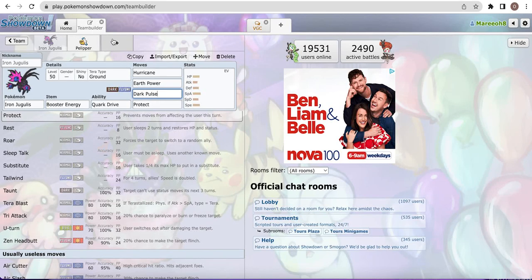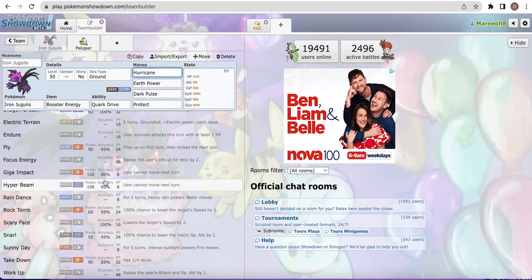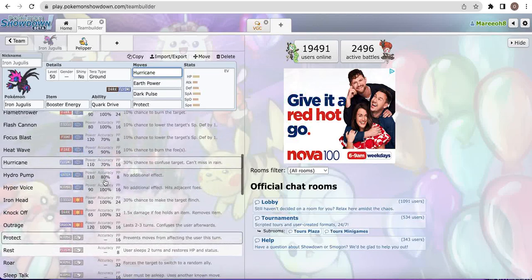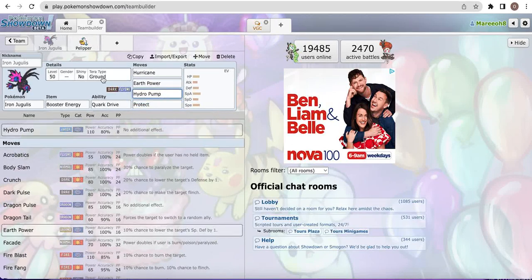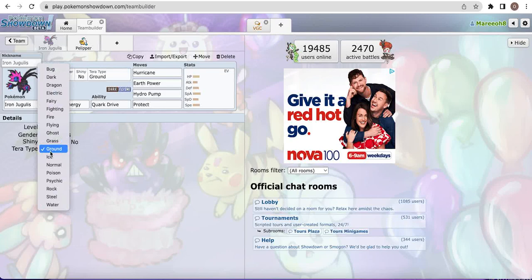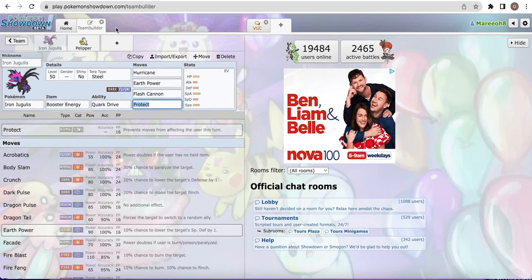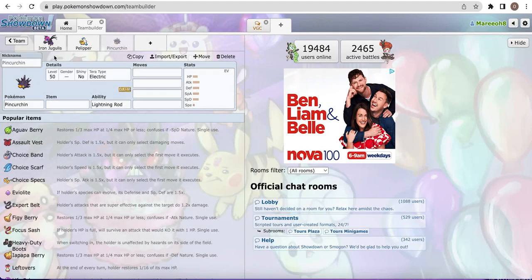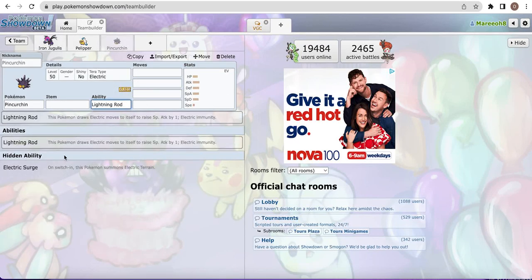You still have to be careful of Ice types, but usually with the rest of the team you can take care of those. The most prevalent Ice type being Iron Bundle, but since Iron Jugulis has a pretty high special attack stat and you can run Assault Vest, since Iron Bundle actually isn't that bulky, you can usually one-shot it with something like Hurricane. It also has a great move pool - you can use Hydro Pump with Pelipper for massive damage. You can also change to Tera Water to make it do even more. You also have Fire Blast, Heat Wave, and Flash Cannon for those pesky Fairy types with Tera Steel. It's sometimes also paired with Pincurchin just to get that extra damage boost, used with Assault Vest for a massive special defense and special attack set after Electric Surge.